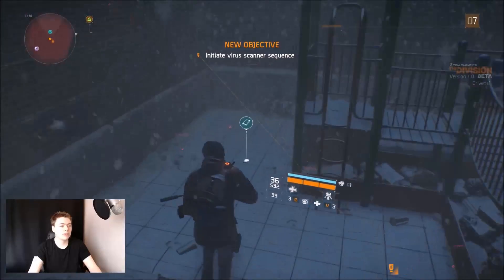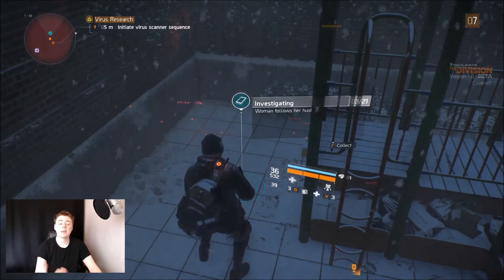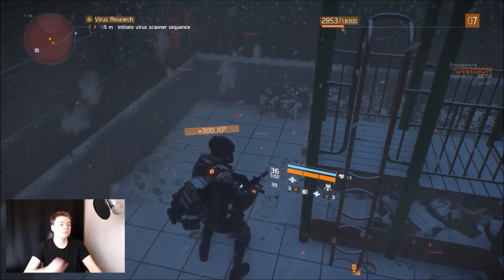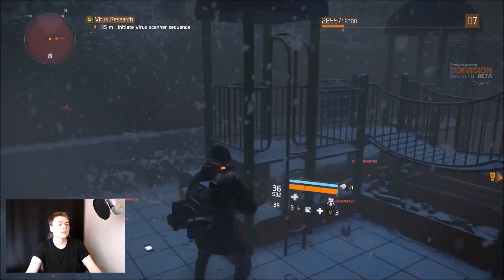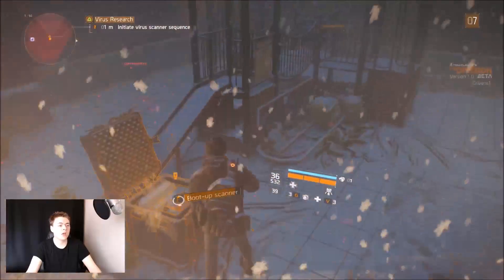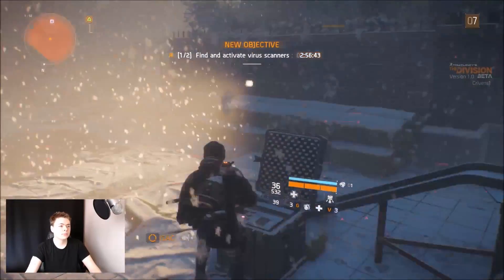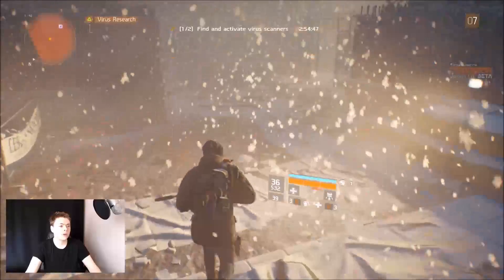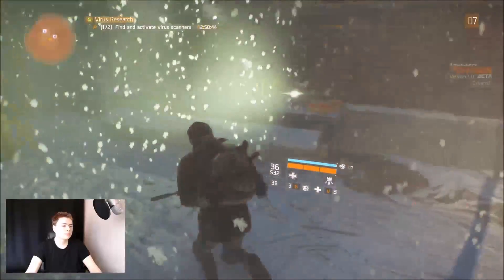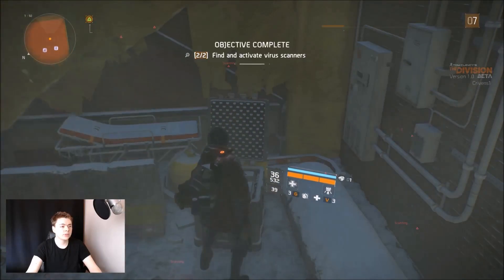Before we pick up these supplies, we'll grab this collectible. If you pick up all the collectibles, you get cosmetic gear — basically clothing you can interchange at any time. Usually when you boot these up, you get a timer to find all the other scanners in the nearby area. We need to find the second one — and that was easy.